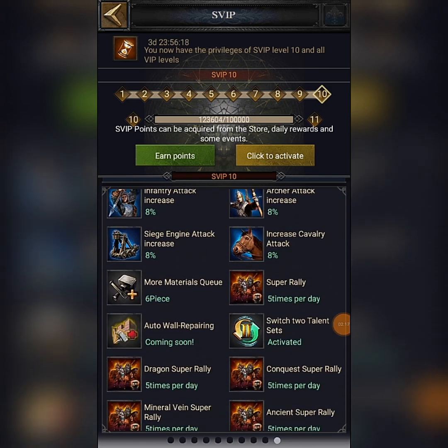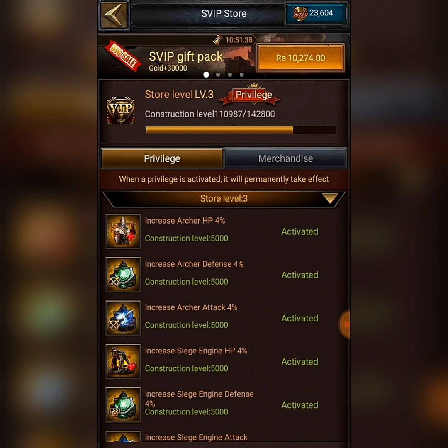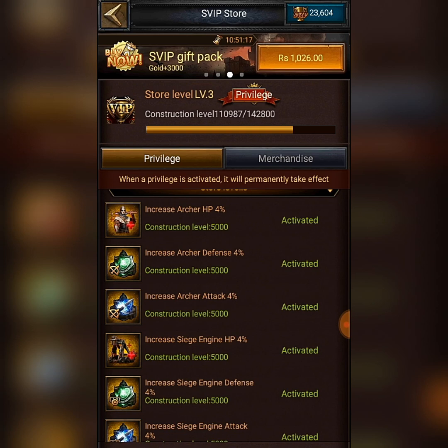Some players want to unlock the Super VIP exclusive store. The main topic today is: when you are Super VIP 10, you need 10,000 more Super VIP points to unlock this. Then you can activate a privilege. Privilege simply means increasing your attack, defense, health, and some other random buffs. These buffs take effect permanently — as long as you play the game, these buffs will be active.